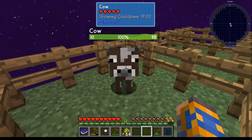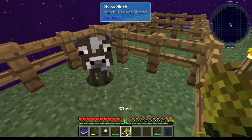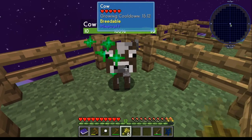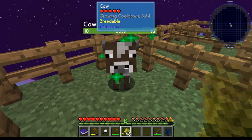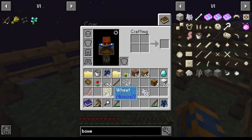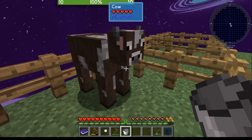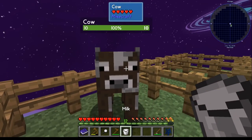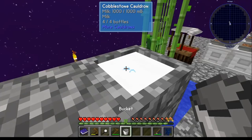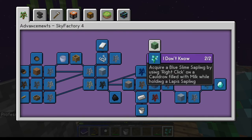Your baby cow is going to take roughly about 20 minutes to grow up. However, if you've got enough bone meal — which you should if you've been doing the filing cabinet system — you can bone meal your wheat and make lots of wheat. Feed it to the cow to bring him down to about a minute; you're just going to have to feed him a lot. You do have to wait the last minute. Once you have an adult cow, just use a bucket on him to get a bucket of milk. Head on over to your cauldron, drop your milk in, get yourself a lapis sapling, drop it in, and complete your advancement there.